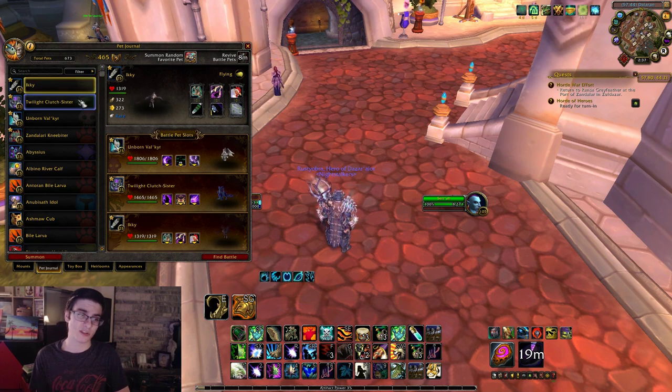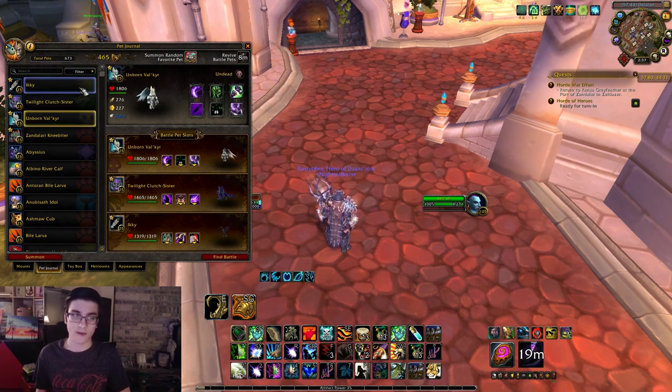Now you're going to need three pets for this: Icky, the Twilight Clutch Sister, and the Unborn Valkyr. Only those three pets.